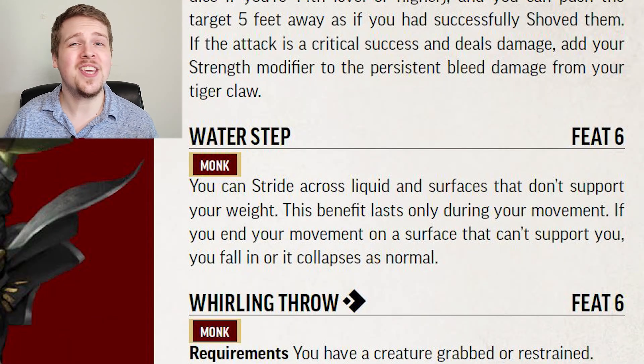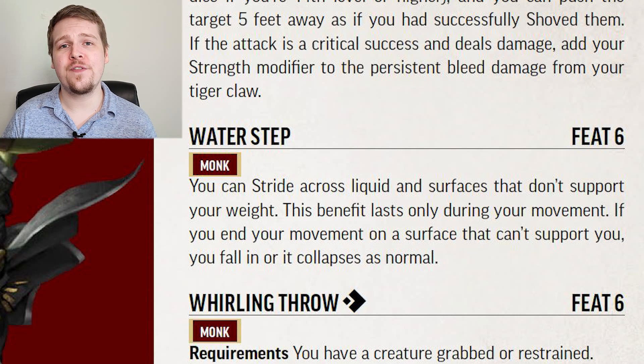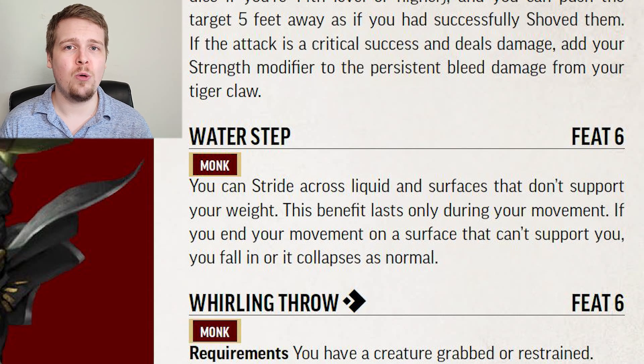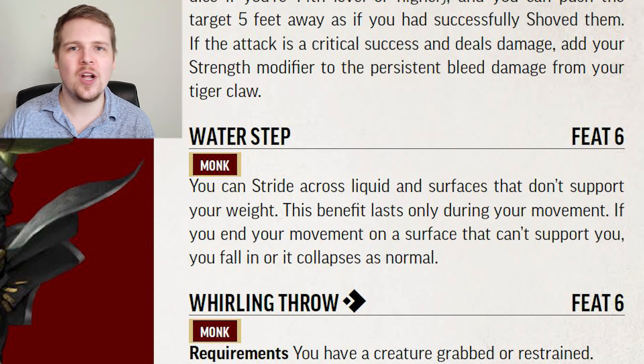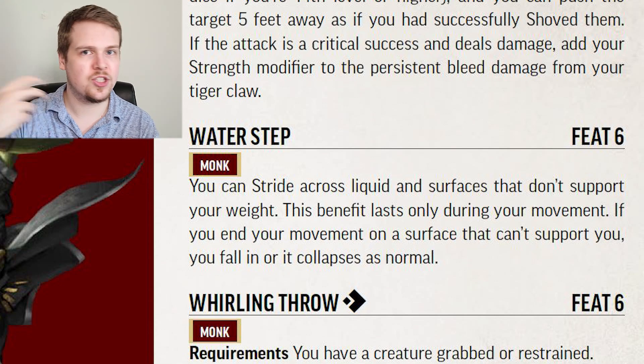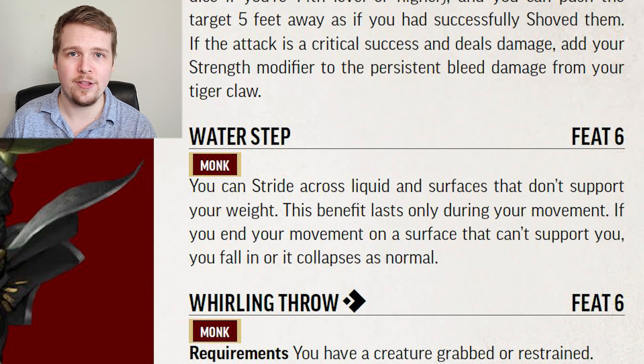Water Step: compared to the ki focus spells and stance upgrades, this one isn't great. You can now stride across flimsy liquids that would not usually hold your weight, and as long as you end your stride action on solid ground, you can run across the surface of water. If you end your stride on top of water, you are going to sink directly through.